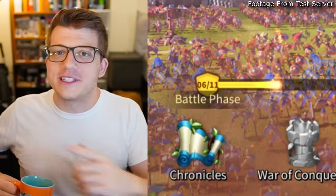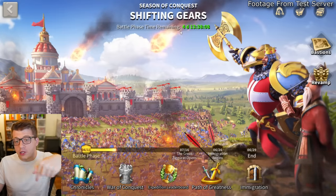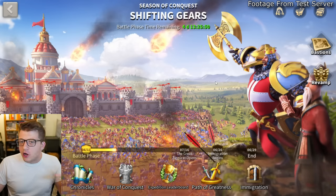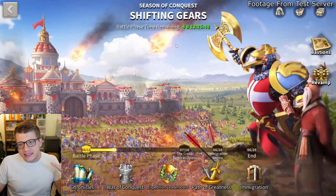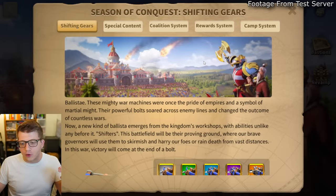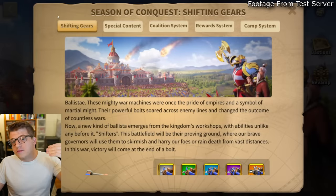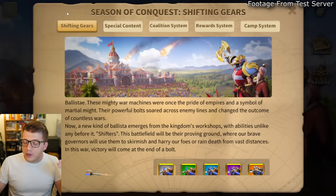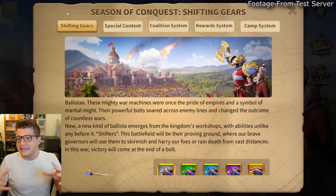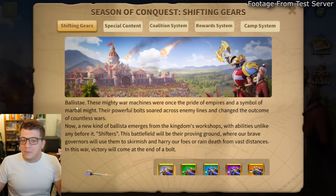If you guys want to use the chapters down below, that's going to help you jump to whatever part of the video you're most interested in. Let's talk about the new season of conquest, Shifting Gears. If we tap on the book in the top right corner, you can see that the focus of this story seems to be ranged units and ranged commanders — this KvK story is centered all around ranged combat.